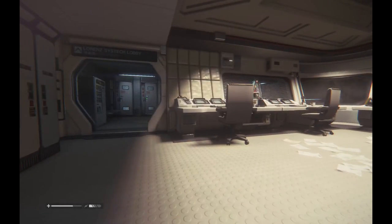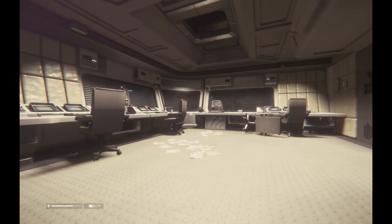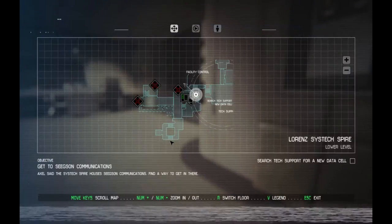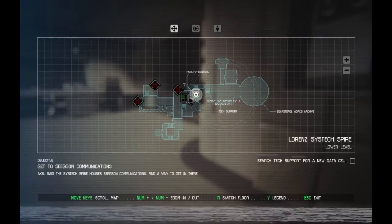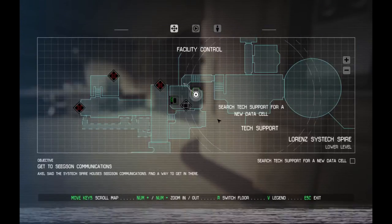When we last left off I had gone into this room and I thought I heard... there's the sound again. You hear that? The chattering kind of out of the left speaker. I don't know if what I'm hearing is an alien or if it's just the equipment in this room. But I'm pretty spooked. Our objective is to get to SECS and Communications. Axel said the system spire houses SECS and Communications — find a way to get in there. So we're searching tech support for a new data cell. And I'm not even sure if we're in tech support — according to this we're in facility control maybe.